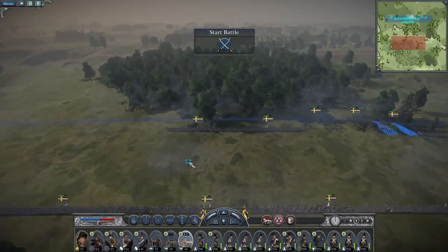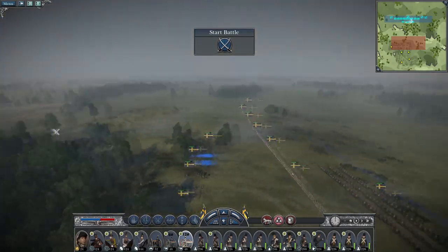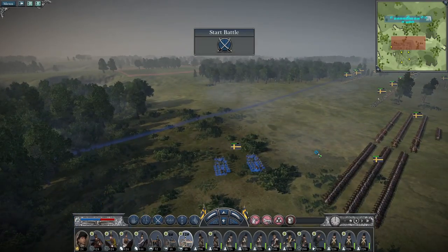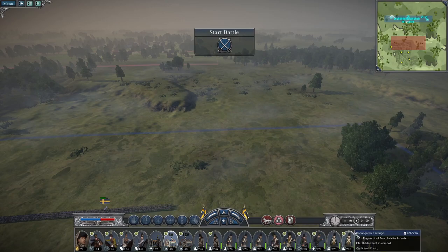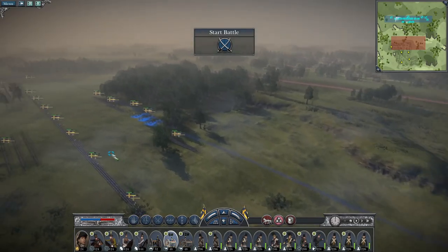They're going to be deploying in the town. It's not really great for my artillery, especially the long 12s. So they're going to deploy back. I've got this feature here so I'm tempted to push a force up through this gap. First of all, let's create a front line.